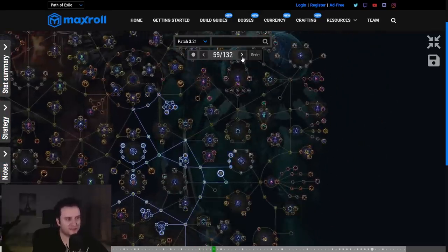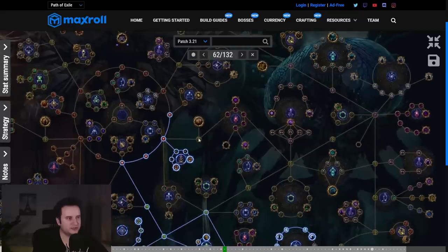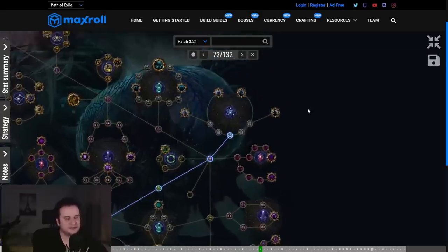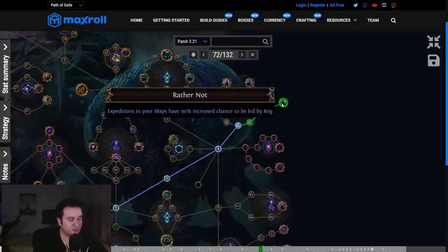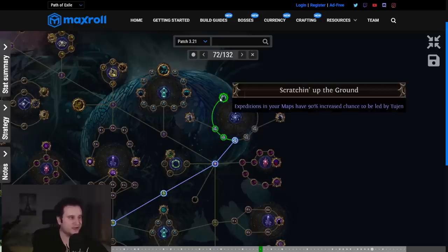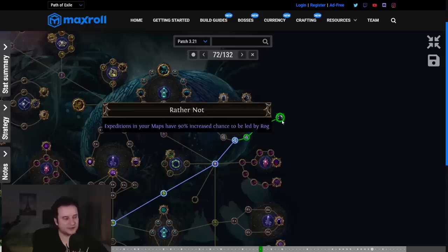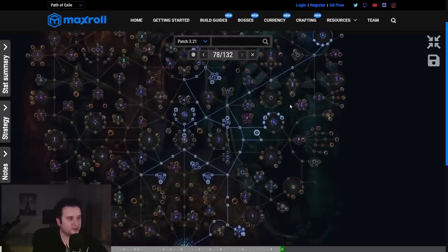After that, we fill out all the expedition nodes — taking Ancient Writings, Distinguished Demolitionist, and then going up to take Buried Knowledge. The only thing left is to go up to the vendor cluster. There are four different vendors: Gwennon, Tujen, Dannig, and Rog. We choose which to encounter more often, and we're going to take Tujen and Dannig. If you're good at Rog, don't let me stop you — he's incredible money early if you know your crafting and are okay standing in your hideout. Personally, I'd rather gamble with Tujen and get back to the next map. So we go Dannig and then Tujen, and now we basically have all our expedition clusters taken.